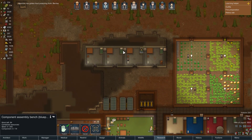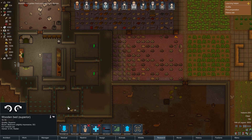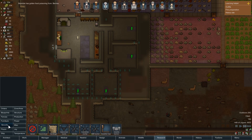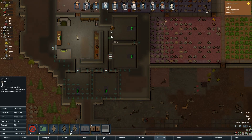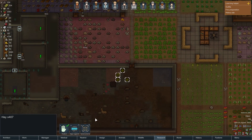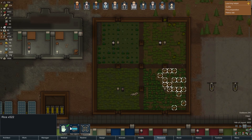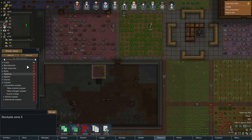Let's also try to get the apartments down here built, because if we get raided anytime soon we're going to need some prison cells and whatnot. I think we'll go with steel doors. Let's also get the excess rice into our stockpile zone.